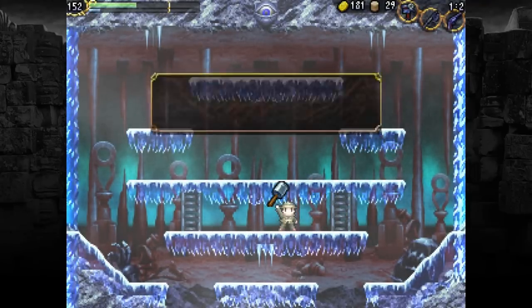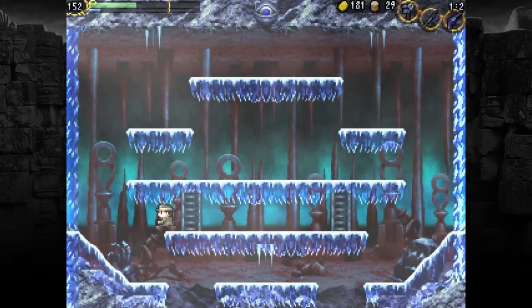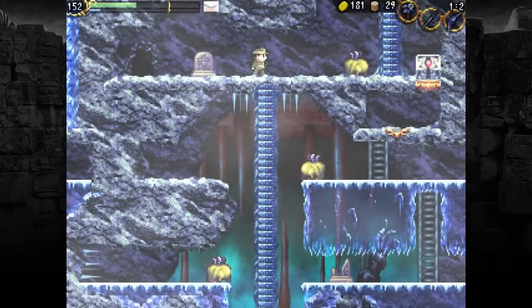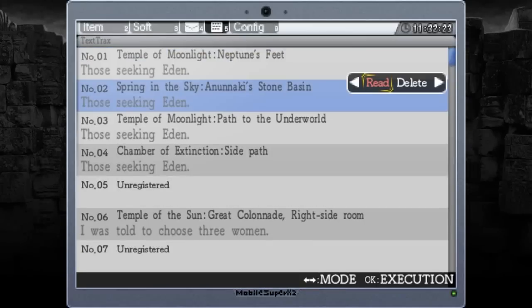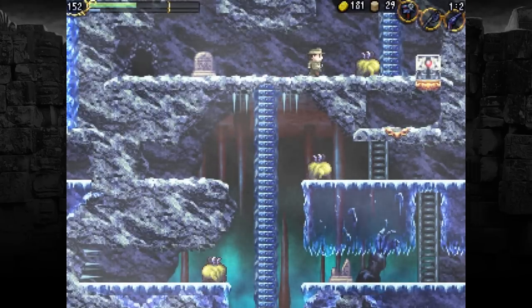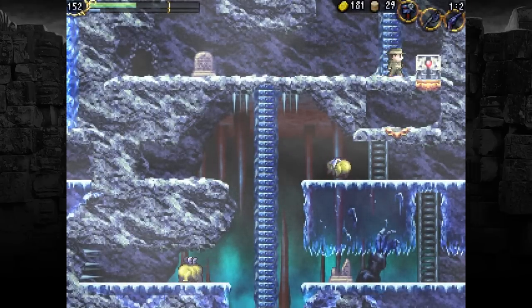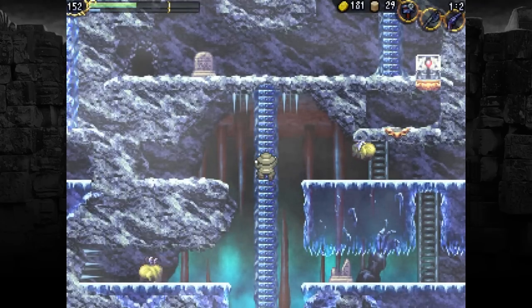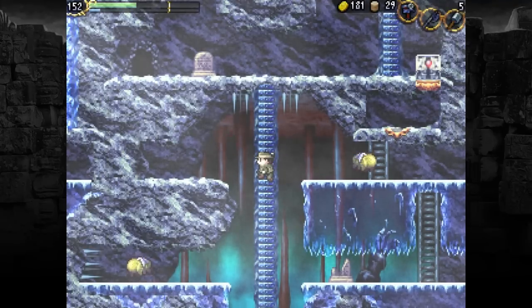What's this? Grenades? A bomb. Yikes. Does that mean now I can use that to blow open walls? Zelpin will tell me. 'It's an explosion. Have you gotten a hold of a bomb? If you throw the bomb, it'll fly in a slight upwards arc, so you'll be in trouble if you throw it in a tight spot. You can also roll it on the ground by throwing it while holding down.' Okay, let us try it on a wall that we think might be destructible. In fact, there might be many walls that are destructible. Also, sadly, I can't dismount ladders, but I can use a weapon while I'm on the ladder, so wise people have told me.